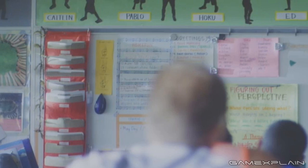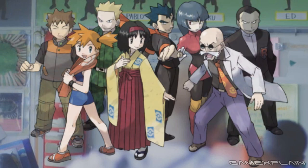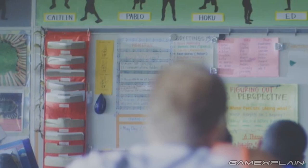The three other names — Caitlyn, Pablo, and Ed — aren't very descriptive. Almost every Gym Leader's name ties into the type of Pokémon they use, and none of these names do that. So while it's a good theory, we don't believe it to be true.